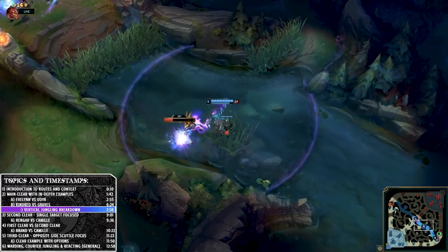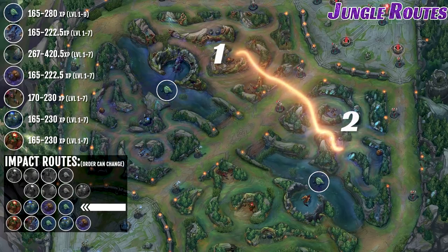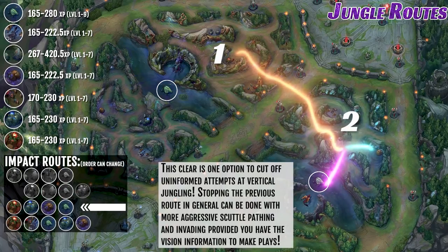Kindred, understanding everything that just unfolded, heads straight to the bottom side again to grab the scuttle crab and is in position to counter jungle, gank, and apply pressure 1v1 or on lanes — because they have that experience and gold advantage as well as an understanding of vertical jungling. Now naturally you might notice throughout all this that there is the risk you simply lose one side of your map without being able to vertical jungle and thus get put behind. The way that's countered is usually by a single-target focused clear, as we saw in the Rengar vs Camille game uploaded earlier this week.